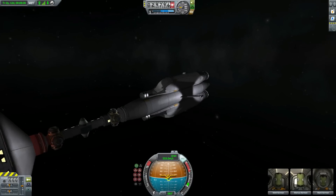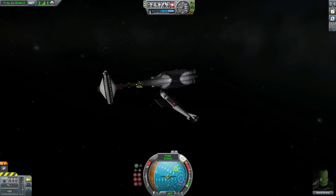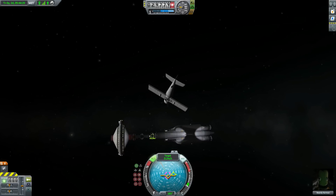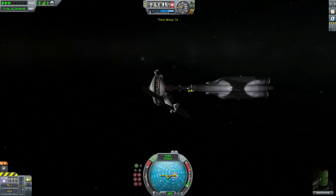At this point, I realise I only put two RCS thrusters on this plane. So we can't actually move laterally — we can move up and down, we can move forward and back, but we have no ability to translate left and right.